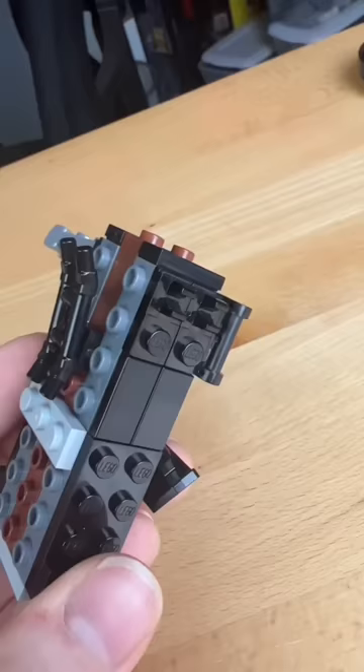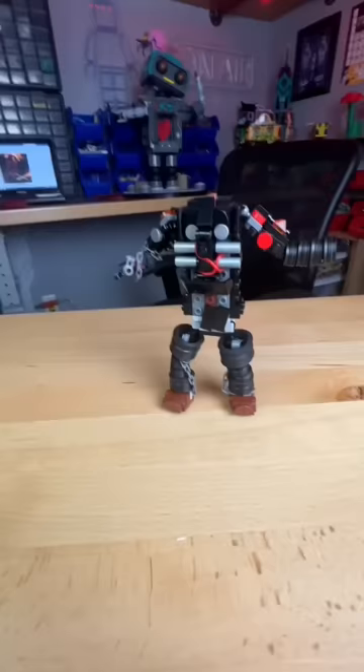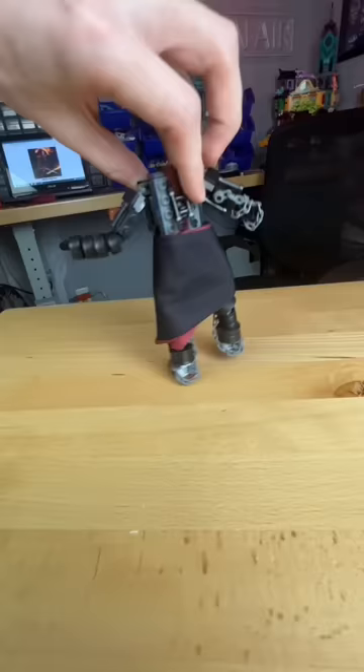I then add a bunch of black parts like these clips that connect ball joints. I build this little chest plate. I then add these hips at the bottom, build these arms and legs, and connect them all to the body. I then wrap a Lego cloth around the legs.